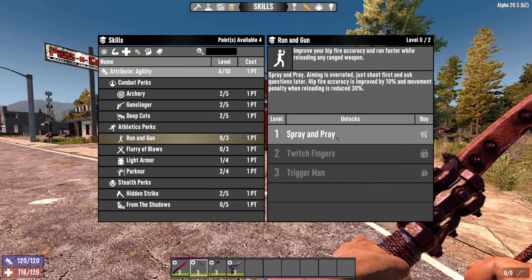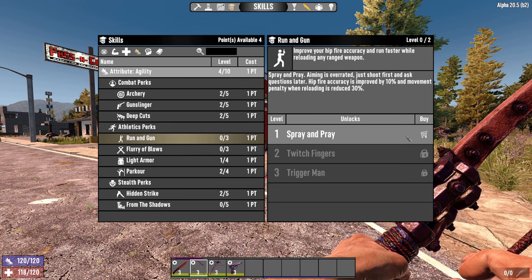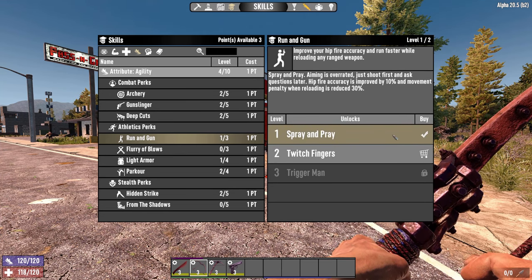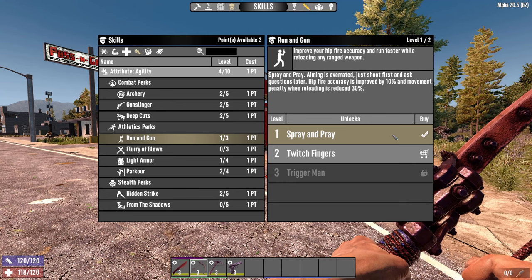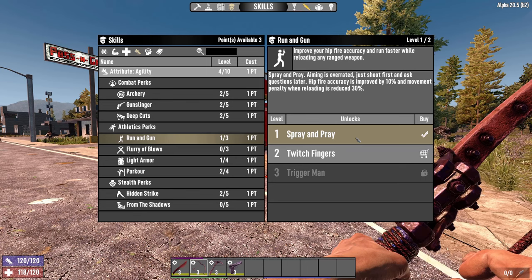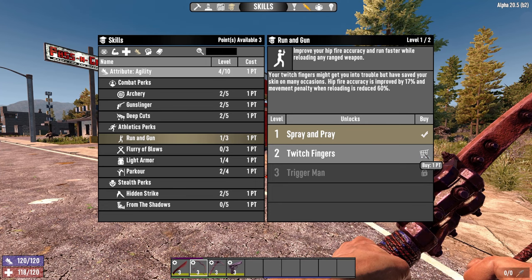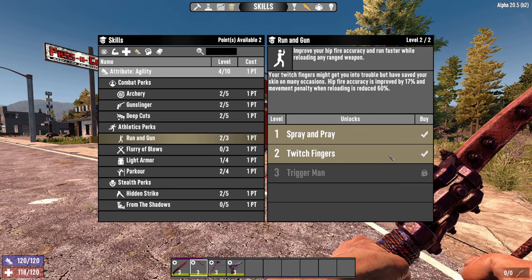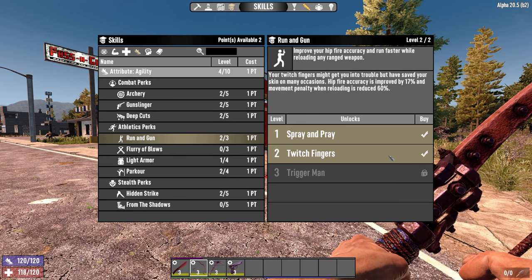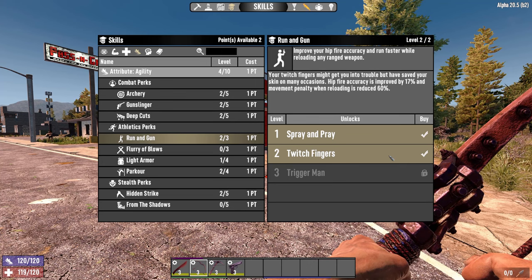We're also going to start putting some points into run and gun. Especially with a pistol and an agility build, you want to keep mobile. This skill raises hip-fire accuracy while reducing movement penalty. We're going to put in two points here, which means our movement penalty while reloading is reduced by 60%, so you're almost as fast as normal when running around — something that can really keep you alive.